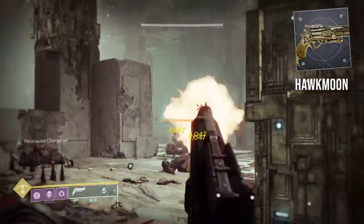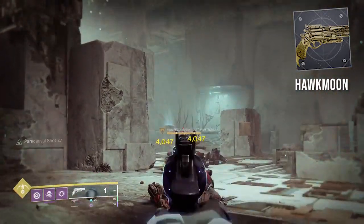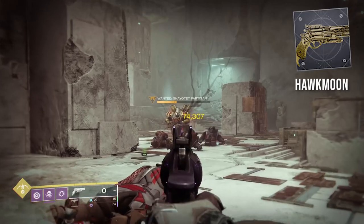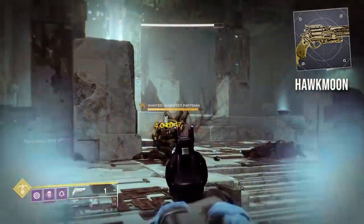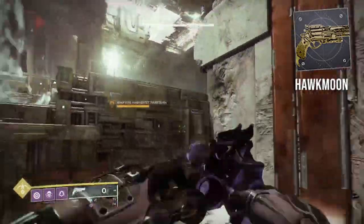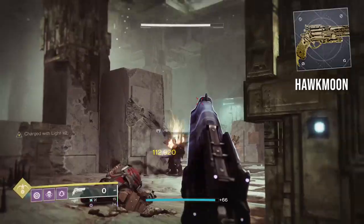Hawkmoon. This catalyst gives you increased magazine size, increased handling, reload speed, and weapon range based on the stacks of paracausal charge. You get paracausal charge when hitting crits on enemies, so the more stacks you have the better stat increases Hawkmoon gets. Plus that extra bullet means more DPS — or big boom bullet.